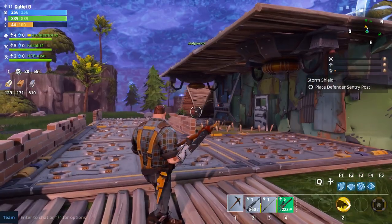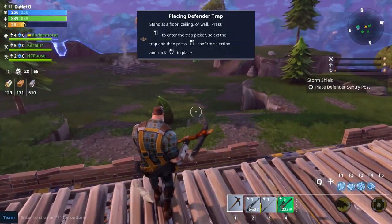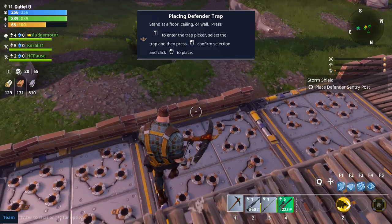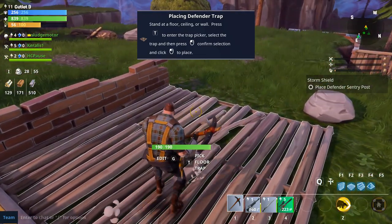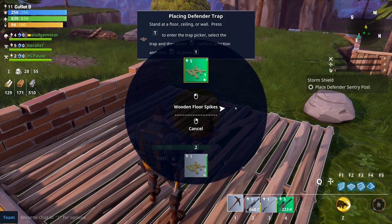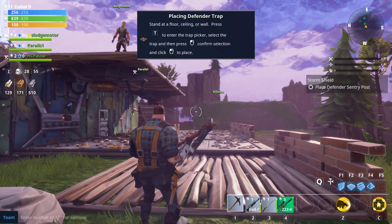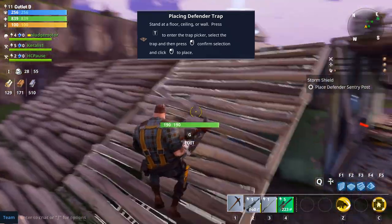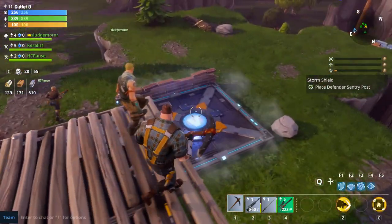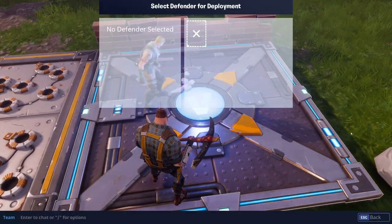What's a defender sentry post? I wasn't listening because she never shuts up. Stand at a floor, ceiling, or wall and press T to enter the trap picker. Okay, defender post - I got it. I only have wooden floor spikes. Oh, it's because you're more advanced than us. This is a defender sentry - it slows an enemy standing in the trap. I'm so excited to place it - I've done it!